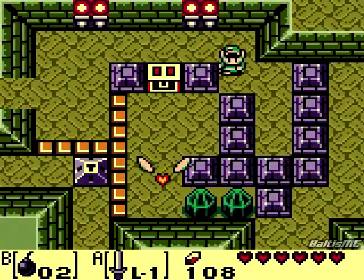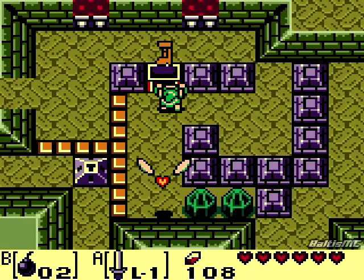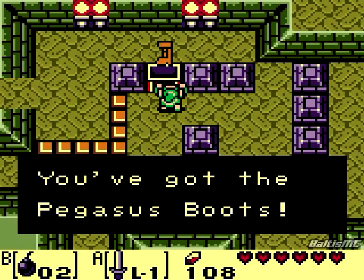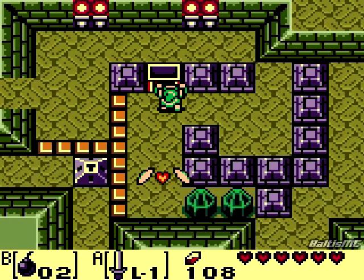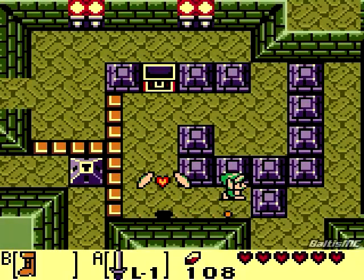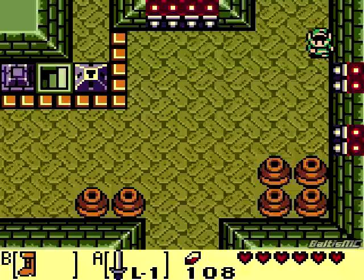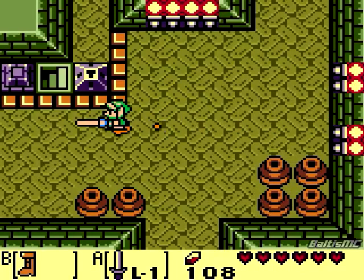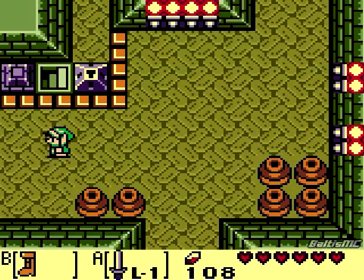Once we head over this way, we got the item of the dungeon - the Pegasus Boots. If you hold down the button, you can dash. So let's go ahead and get those out. If we hold down the button that we have it assigned to, we can do a dash attack. And if we have our sword in the other slot, Link will put his sword out in front of him like that as well, so that's kind of nice.